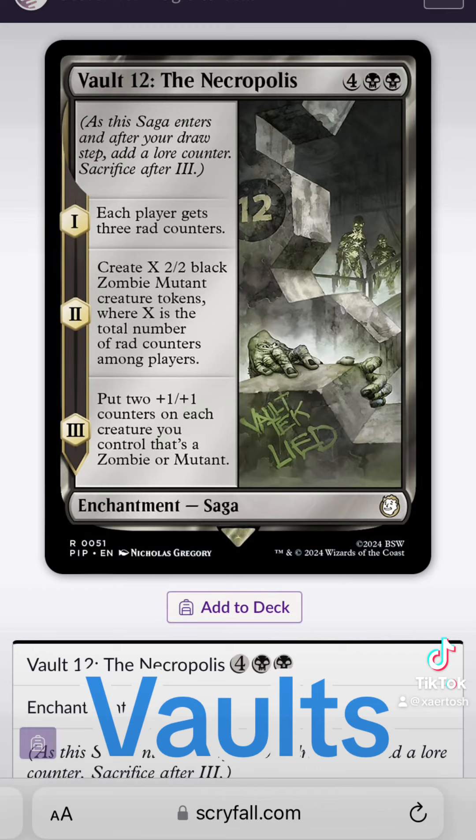Vault 12 is another vault from the original Fallout game, Fallout 1, and this vault has an intact water chip. The downside is all the inhabitants are glowing ones, which are essentially super-buffed radioactive zombies.